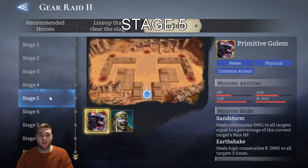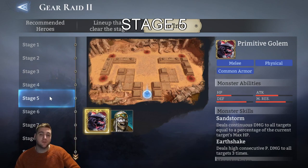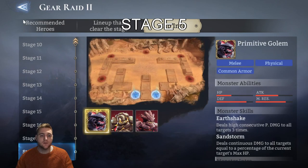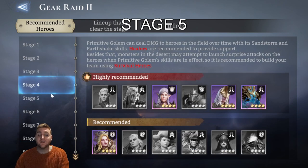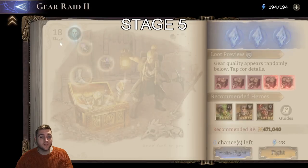We will start with Stage 5. I'll put the name of the stage at the top and timestamps below, so skip to the stages you're stuck on. I will try to use heroes that are relevant for the stage, but bear in mind I don't have good parity for the lower level stages — most of my characters are built towards Stage 18. Defenders and Healers are the predominantly recommended characters for this raid.